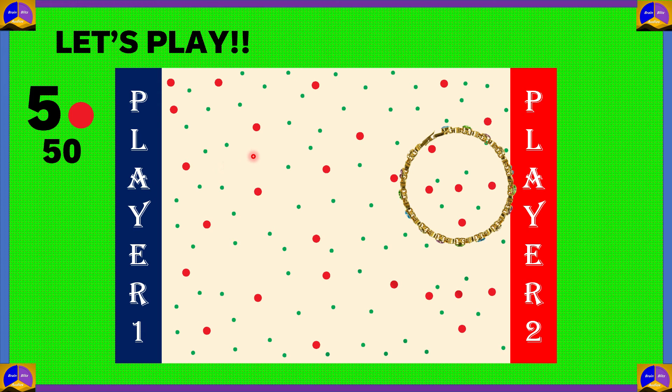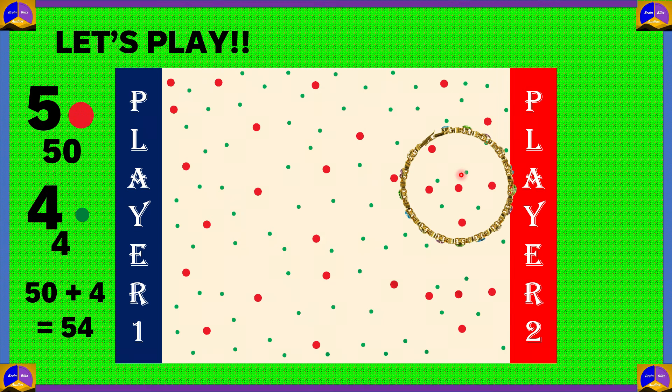And if we count the small green dots, we get 1, 2, 3, 4 — so there are 4 green dots. Each green dot is 1 point, so 4 green dots would be equal to 4 into 1, which is equal to 4 points. So totally, player 1 got 50 plus 4, which is equal to 54.